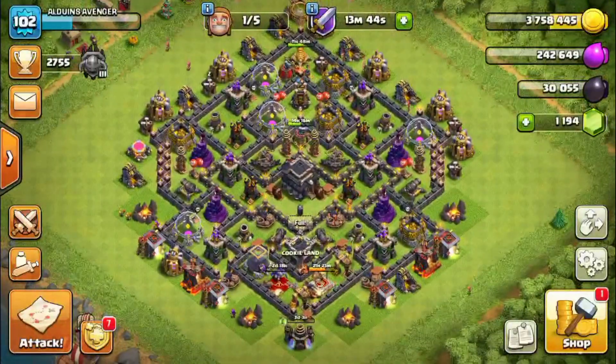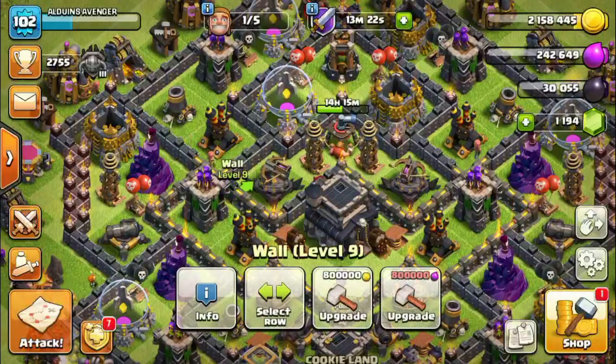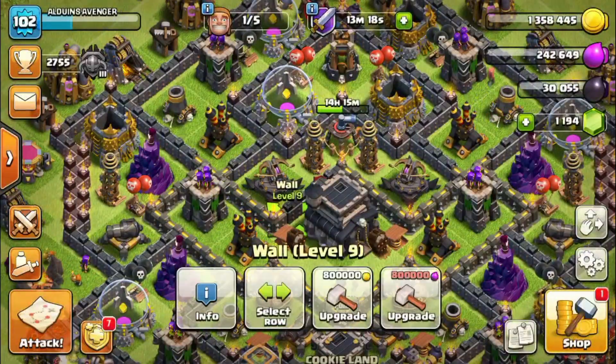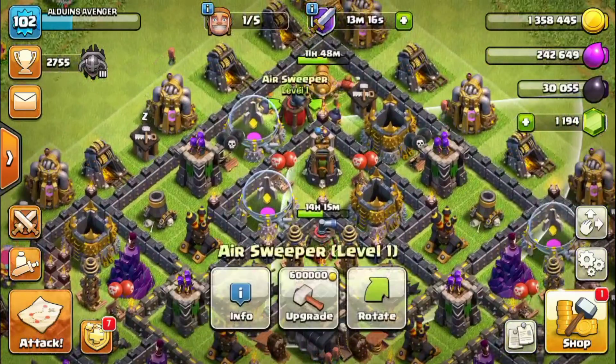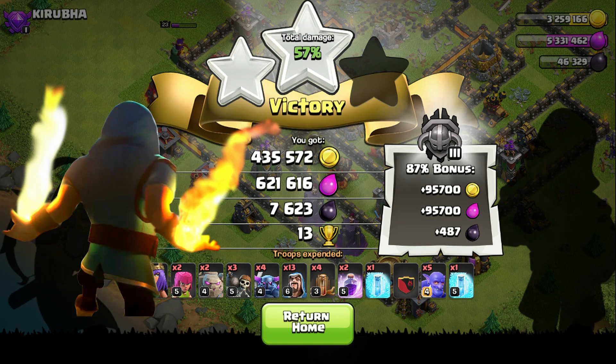So I'm thinking. Alright, 12, 13, 14 walls. And air sweeper to level 2, baby. Real quick — just wanted to pop this in here. This is 8k dark elixir. What the heck is that?